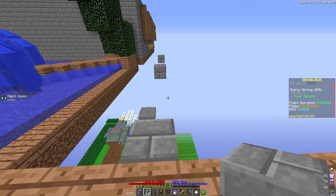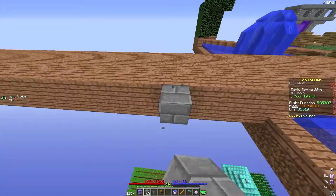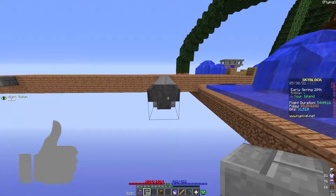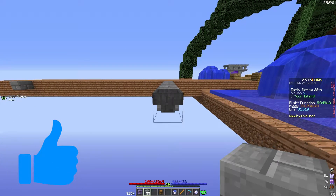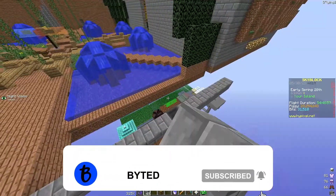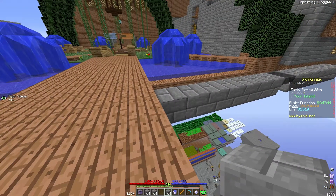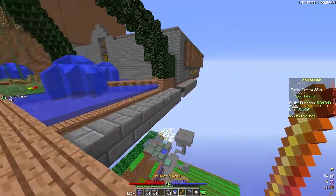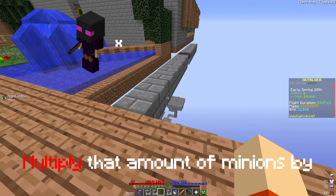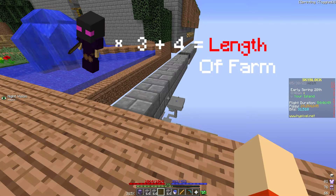Depending on how many minions you want to place, your farm is going to be different from mine. From a starting block, place seven blocks — this block already counts, so one through seven. Now place a further seven blocks from the Hopper. Remember to shift-click on the Hopper when placing blocks on it, placing one through seven. This is basically the layout of our farm. Get your stone build blocks and use the Builder's Wand if you can. Multiply the number of minions you want on one side by three and add four — that's the length in blocks for your farm.